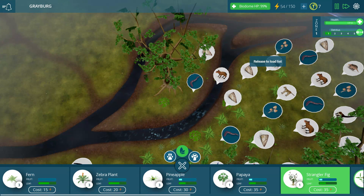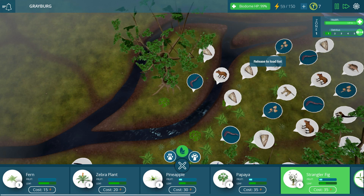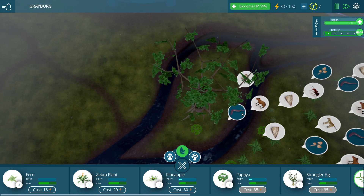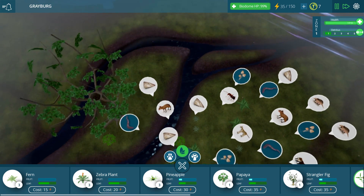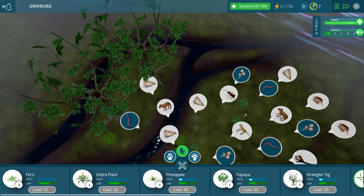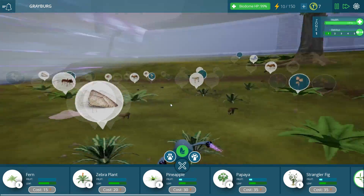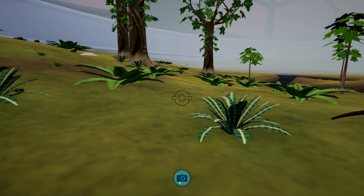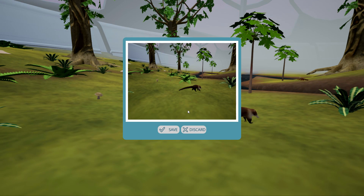I want to get at least one strangler fig in the middle here. Let's put this one down right about here, and if I can get two over here that would be great. Now we almost have enough energy to get down another strangler fig. We'll let our energy regenerate a little bit, then put one right here — that looks cool. Now let's zoom in and maybe take some quick pictures of our area. I think you just click on this button, and that is your picture-taking ability.